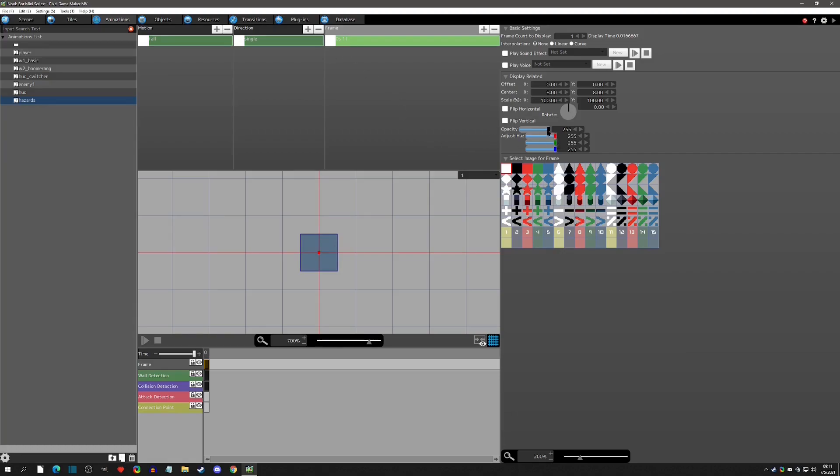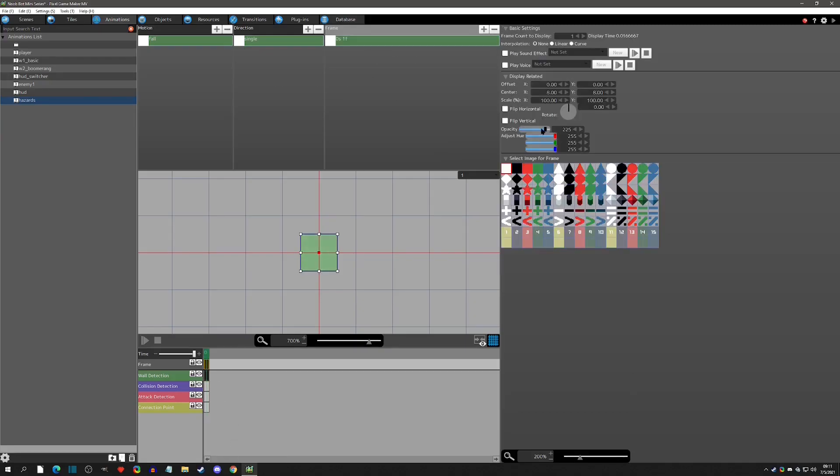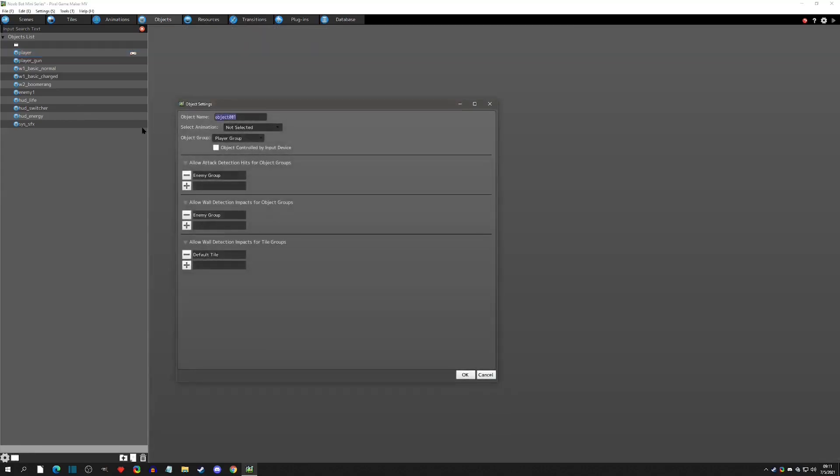We don't need collision detection so we can delete that - we just need the wall detection. We're going to change the opacity to zero. Now all that's left is a wall detection. When we put this on the scene we can scale it and it will scale properly based on the tile detection, sitting perfectly in our grid. It's going to look really nice as we place it.